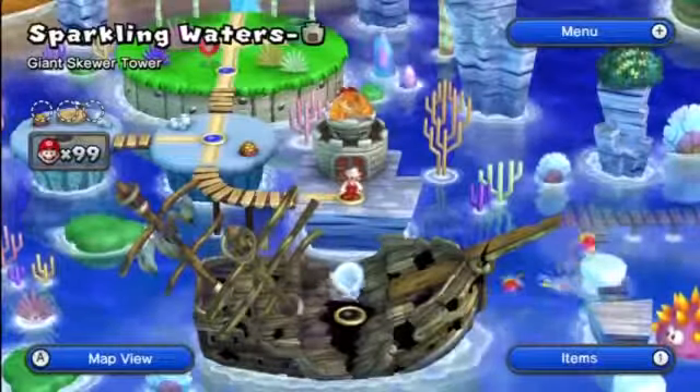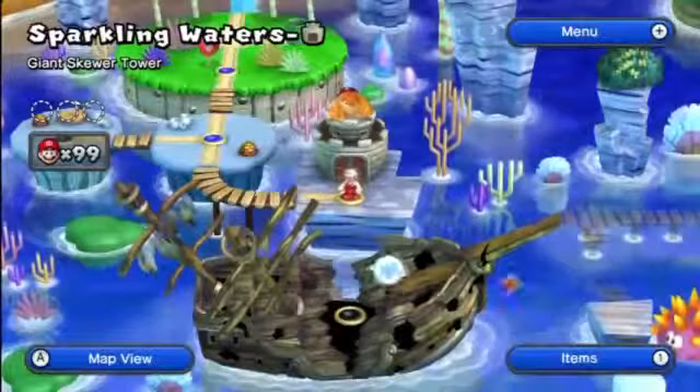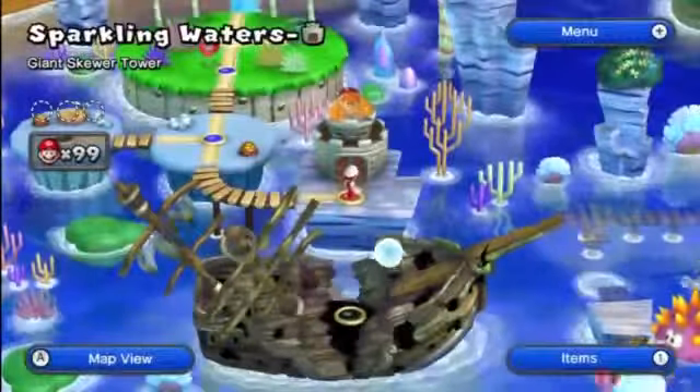What's happening, everyone? It's Abdallah back again with another episode of New Super Mario Bros. U. In our previous episode, we destroyed the Tropical Refresher and found all the coins. Now we're going to go destroy Boom Boom.